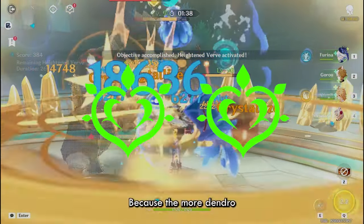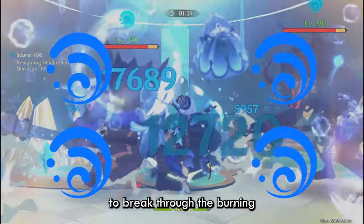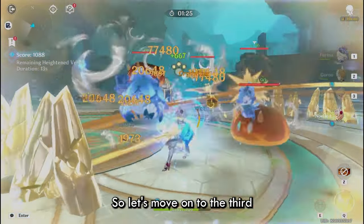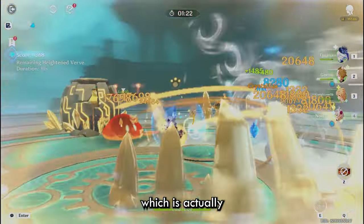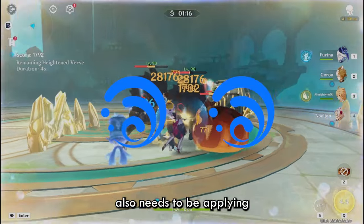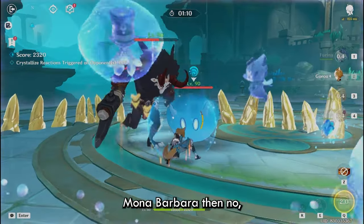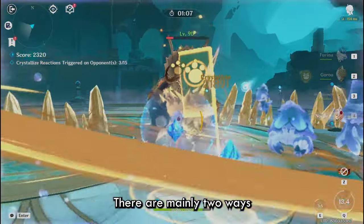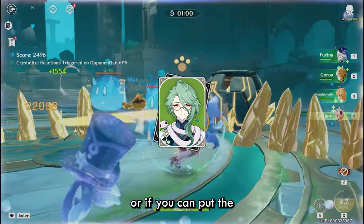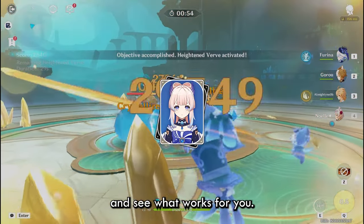The second Burgeon sub-archetype — my least favorite — is double dendro. The more dendro aura actually aids in prolonging the Burning, and you need even more Hydro to break through it and generate seeds. It's playable, but I wouldn't recommend it. The third sub-archetype, and my favorite, is double hydro. In this team you can run Yelan, but your second hydro also needs to be applying some hydro — Kokomi is good for that. You can either put your healer in the dendro slot, like Baizhu, or in the hydro slot, like Kokomi. Mix and match these combos to see what works.